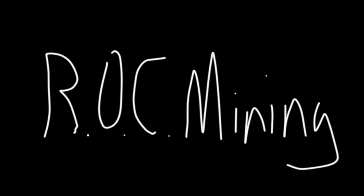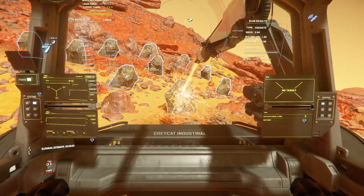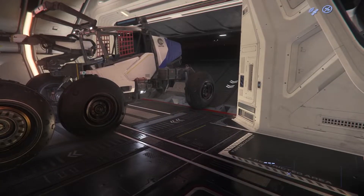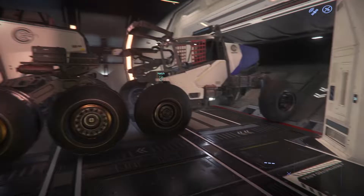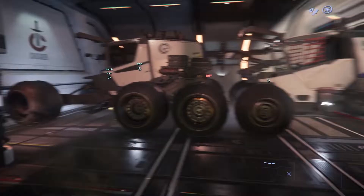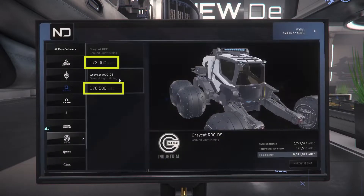Rock Mining. In Star Citizen, vehicle mining is most often called rock mining. There are currently two vehicles for rock mining: the single-person Greycat Rock and the two-person Greycat Rock DS. Both of these can be purchased for the same price at New Deal in Lorville, and you will need one of them to do vehicle mining.